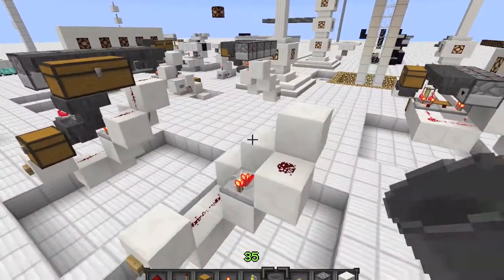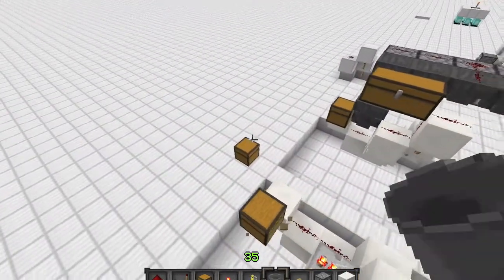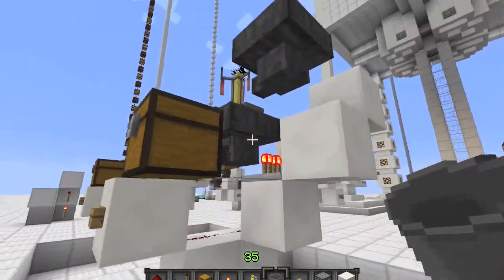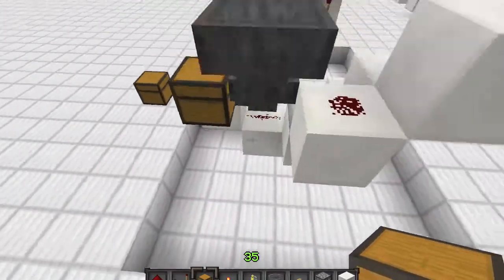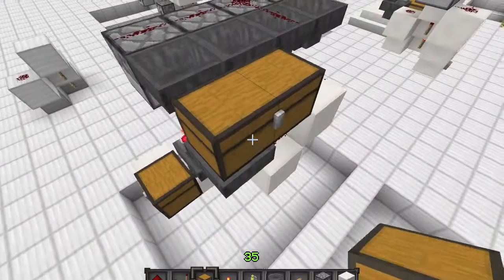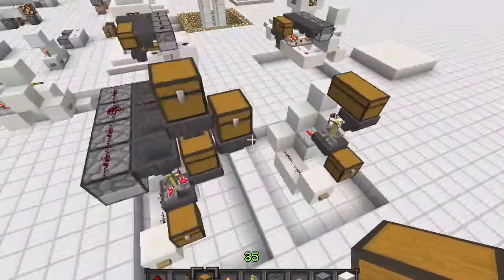Now just put your first chest right here, and a hopper pointing into it. Then your brewing stand right here, and another hopper going to the side — this is what takes away the newly brewed potions, and this is what refills the water bottles. Get your chests up here; this will just be your water bottle stash so you don't have to constantly keep refilling. You can extend this as much as you need — just put a huge line of hoppers and chests and fill them all with water bottles.